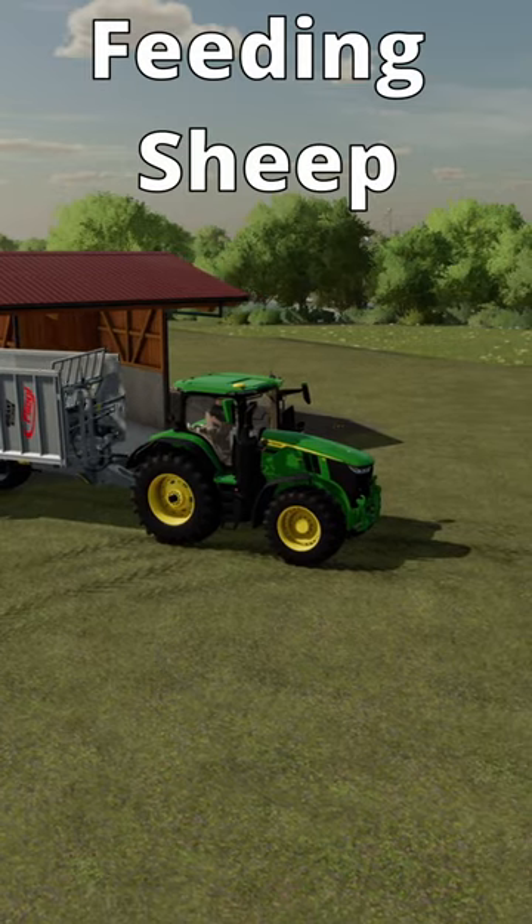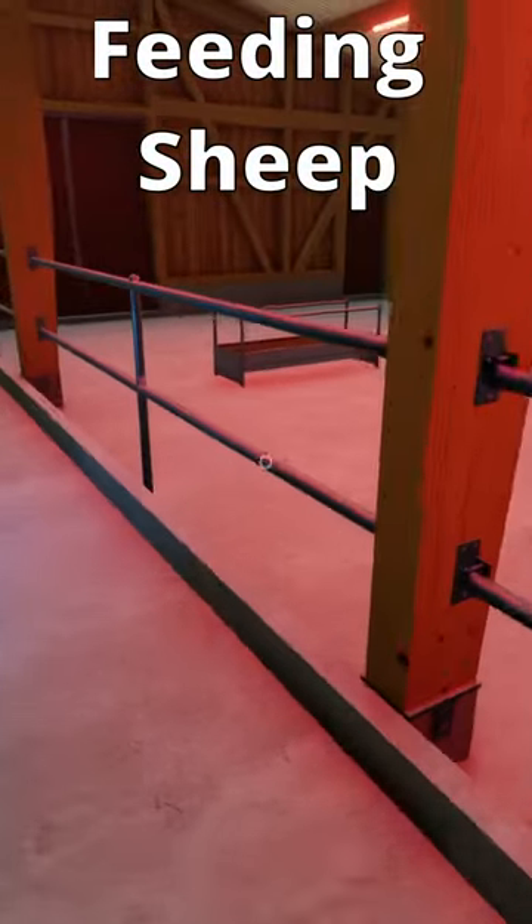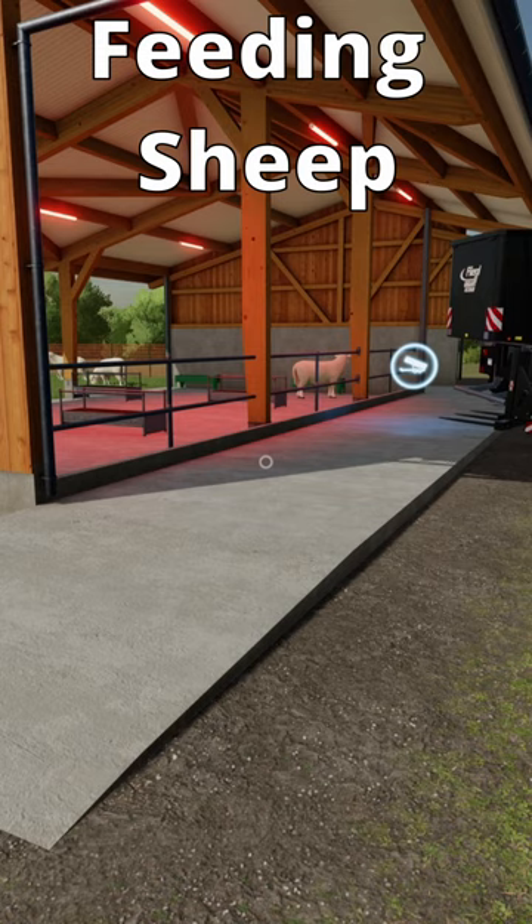Okay, that's now taken the required amount of feed. If we go and check the building information: 11,500 liters of food — capacity is 100% and effectiveness is maxed out. So that is how you feed the sheep. Let's move on.